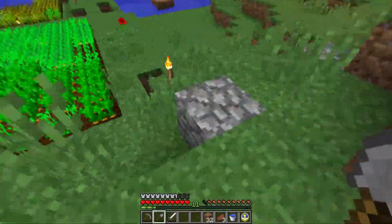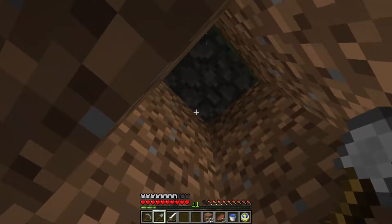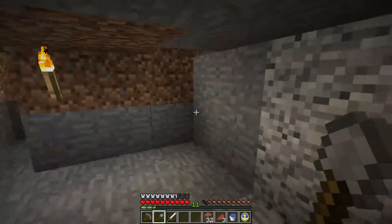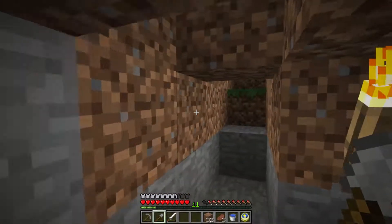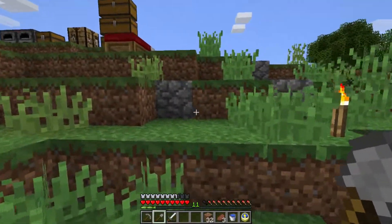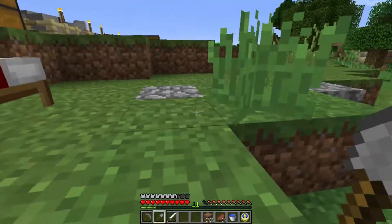We'll see how it goes. I want the basement to be here - as you can see I've marked out basically where it is. I went down here and just dug straight up and placed some cobblestones so I can see where the corners are. We need to keep this area under the house so we can go in and out. I've been sleeping out under the stars and it's dangerous at night.